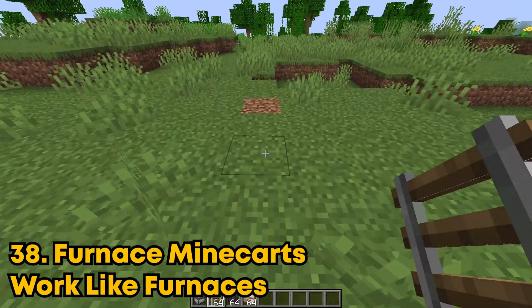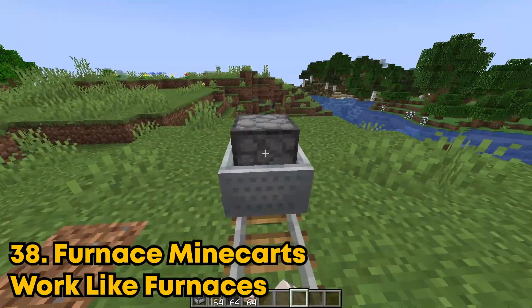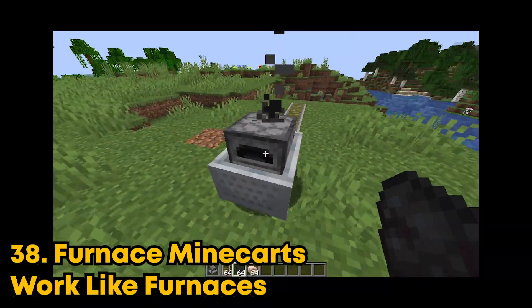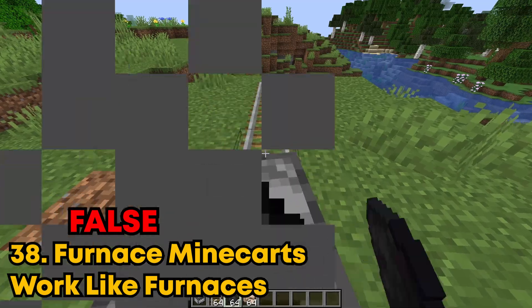Furnace minecarts work exactly like furnaces. I'm trying to click this minecart and nothing's happening at all. But when I click it with a coal, it actually starts running. I don't even think this is a furnace at all. So this is false.